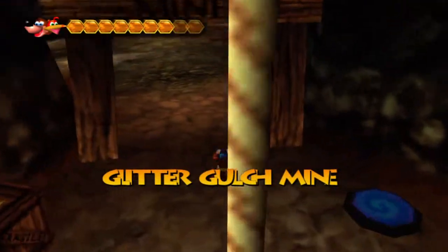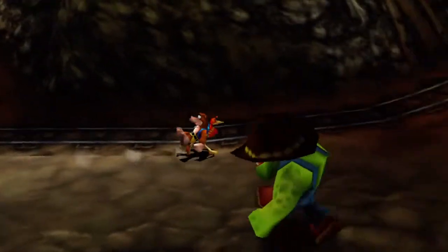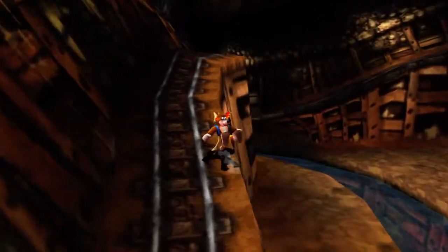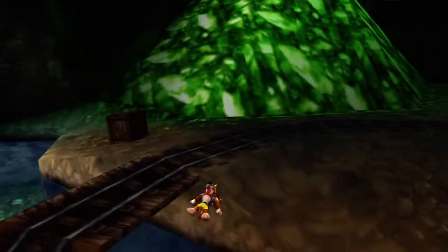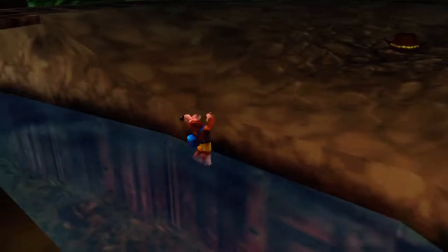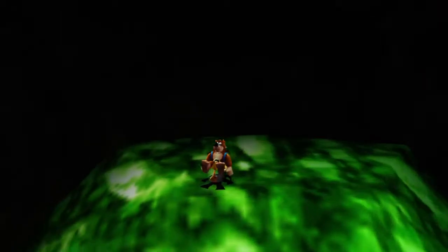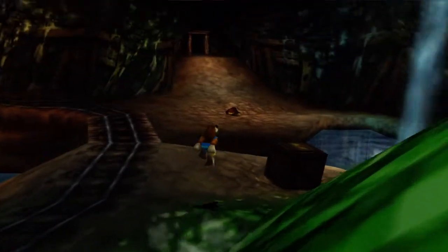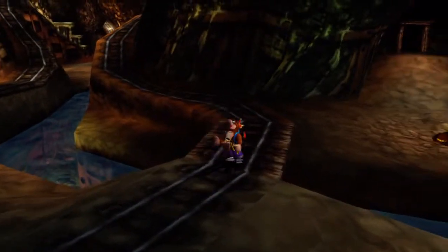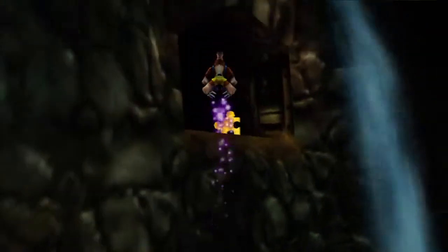We're actually jumping into Glitter Gulch Mine because we're going to be getting the two jiggies we have left here. The first one is over by the waterfall where we have to get on top of the back of this little waterfall. We can do that now with the spring boots - I thought the spring boots were on top of the green slope over there, but they're actually in the box down there. We use it to get this jiggy - our 51st jiggy.